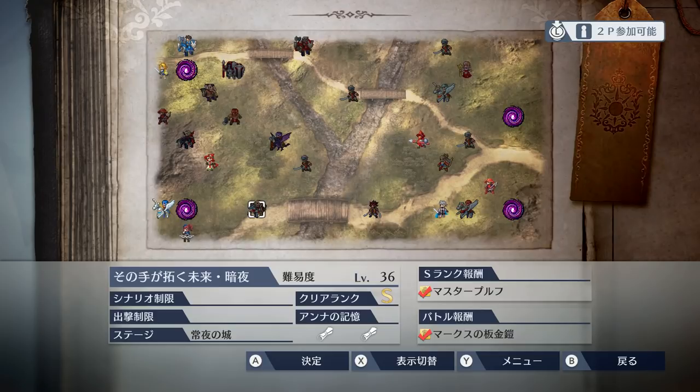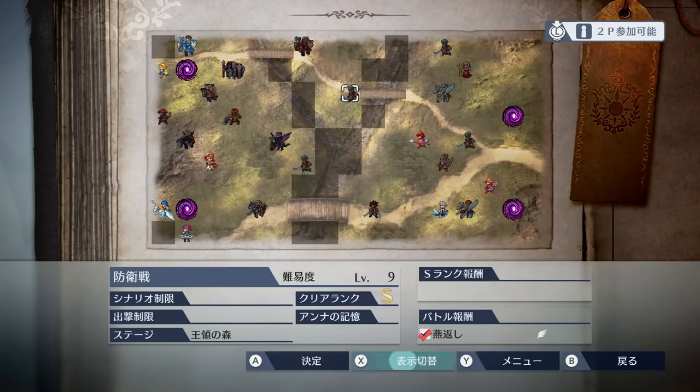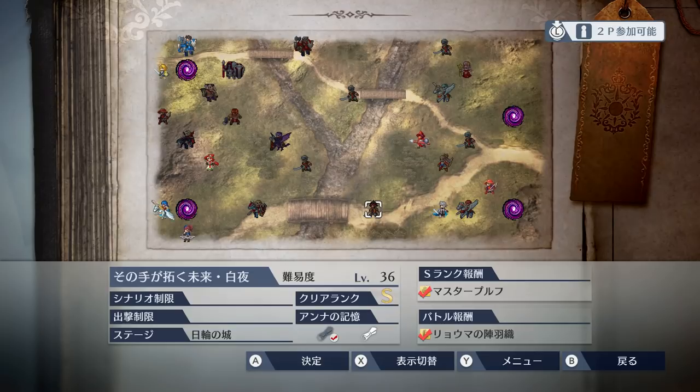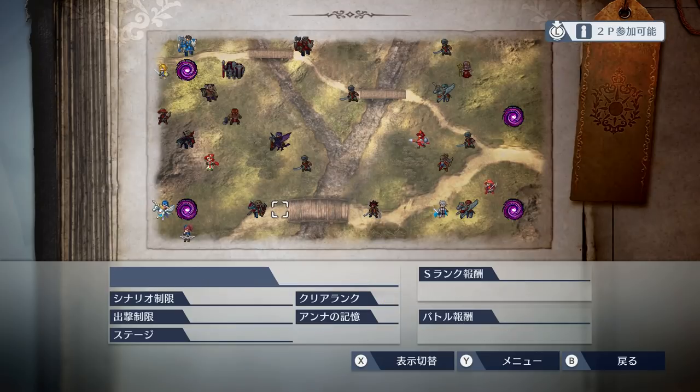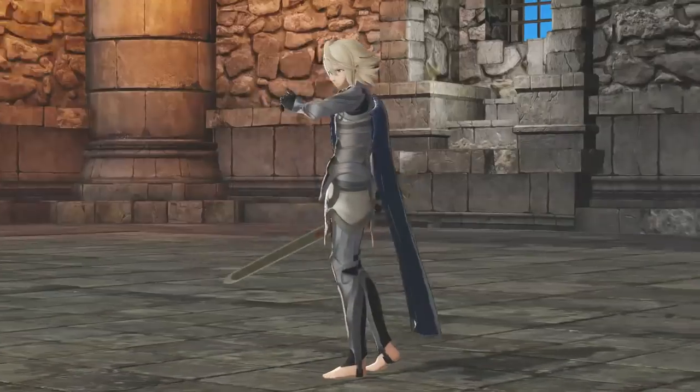To get to Ryoma's battle, you will first need to get to the right side of the map by defeating the enemy in front of the bridge, and then defeat Sakura, Takumi, and Hinoka. After doing that, Xander and Ryoma's challenges will be available, which are both level 36. After finishing both of these successfully, the male version of Korin will be unlocked.